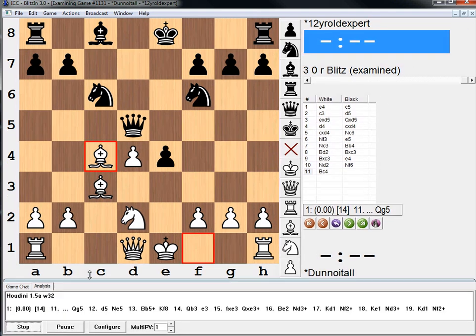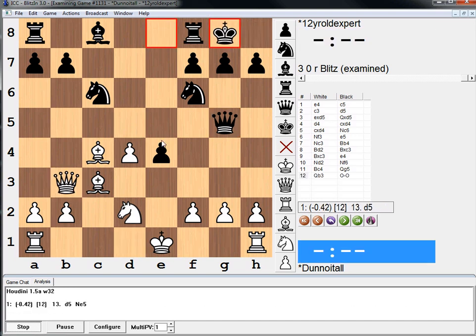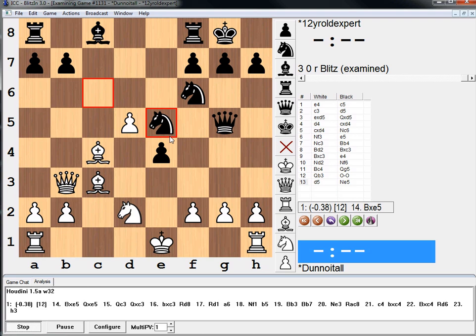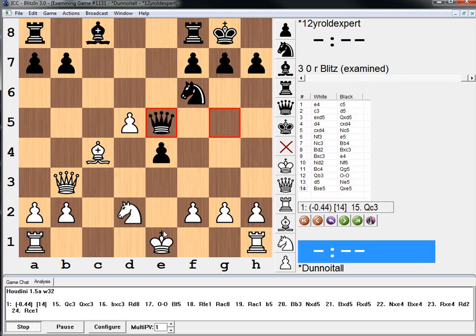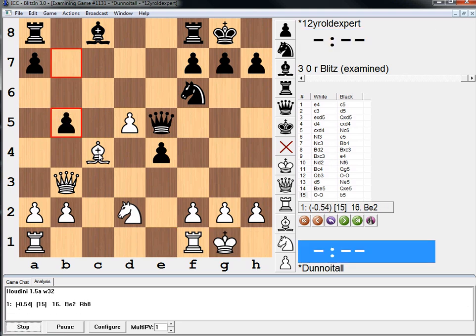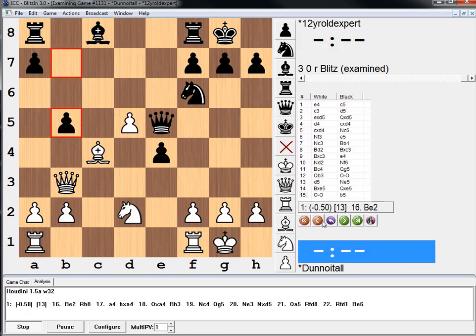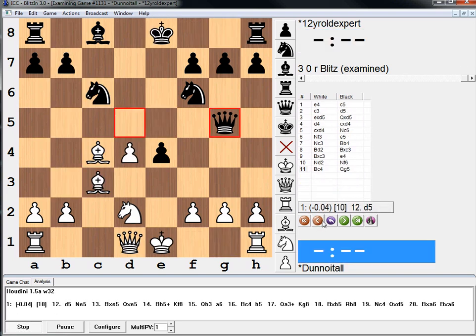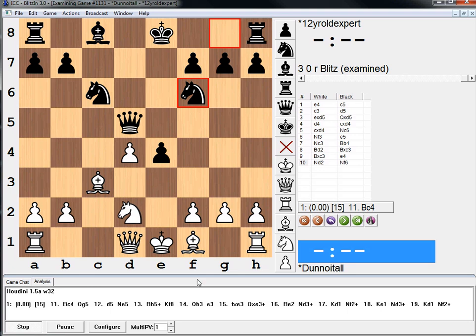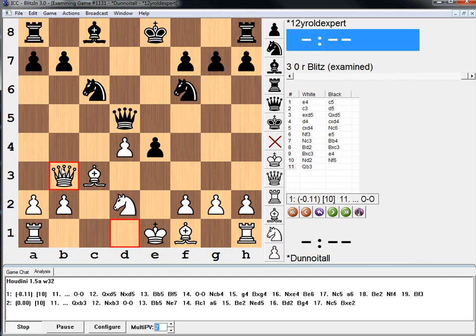Houdini does think the line is okay. Queen B3, castle, D5, Knight E5 - the point is Queen G2 doesn't work at least. How is Knight G4 coming? B5. It's weird how good this evaluation is for Black actually. But it says Bishop C4 is the best move. It's interesting how intuition works - I know that somehow, maybe Queen B3 is okay though. Queen B3 is like the safer move, but I know somehow this has to be okay. The rules of chess require you to be developing your pieces, and it just always works out.